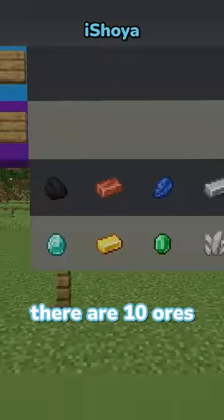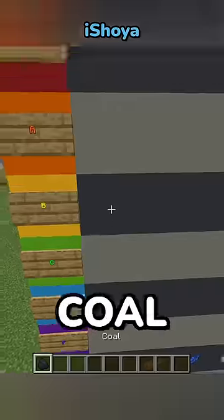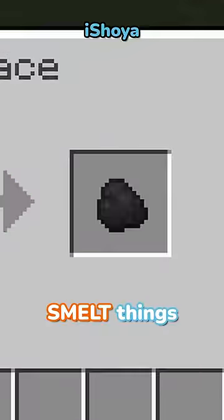Minecraft ore tier list. Alright, there are 10 ores in Minecraft. Let's get started. Coal is an A — it's essential to smelt things and to make torches.